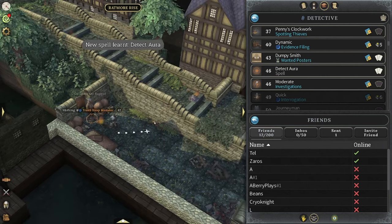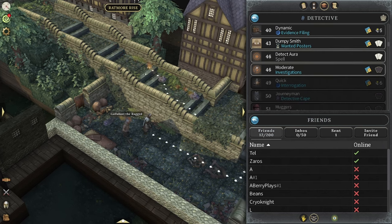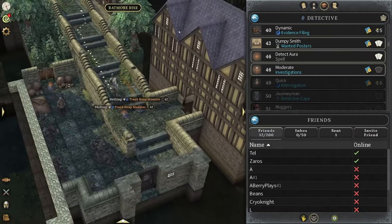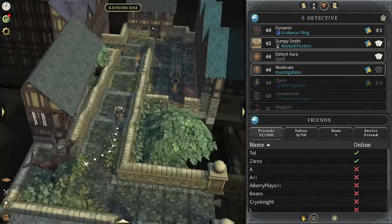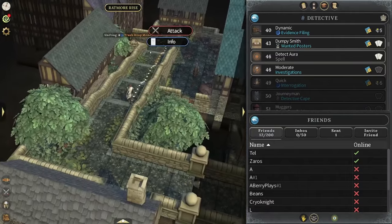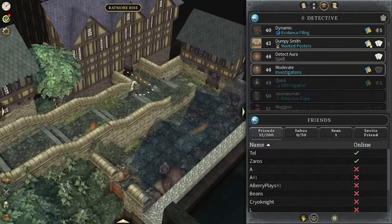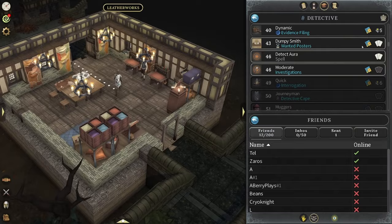I want to say one more thing. If you are a detective or you want to play as a detective and level up this profession, one thing you should know about is the wanted posters. So we're going to run over to the wanted posters real quick and kind of showcase what that is. At level 43 you unlock wanted posters for the first time.